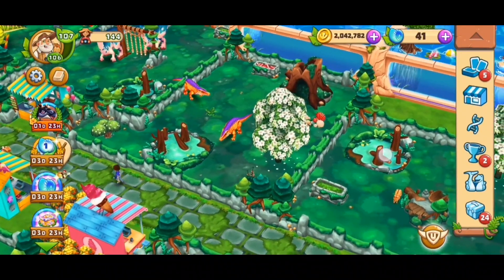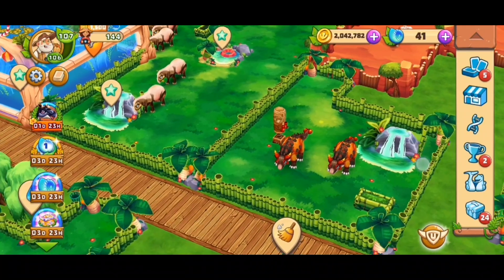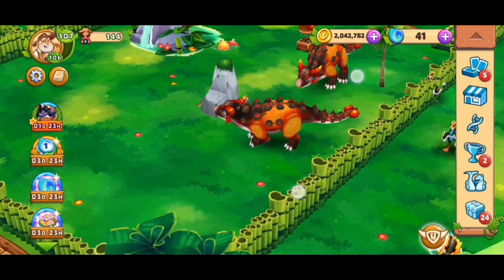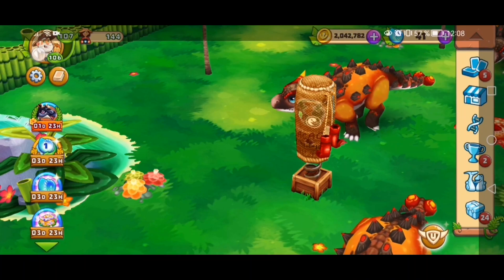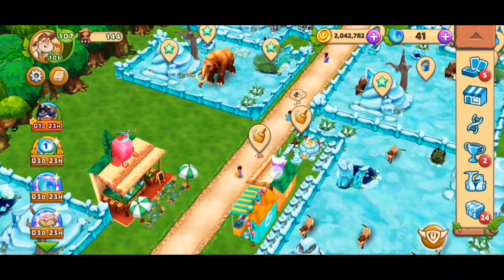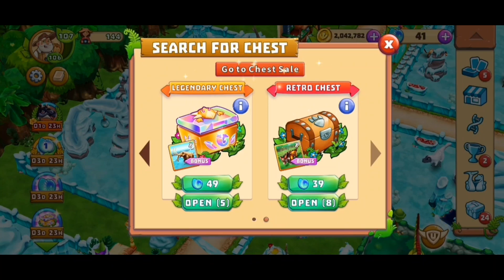The Unculosaurus is really great — it has great experience and it looks awesome. If you don't have it yet, I really recommend getting it, hopefully through the chests. We also had two little chests in our calendar this month already. Besides that, we also got the American Mastodon in the legendary chest.